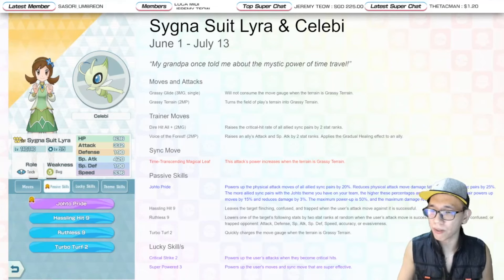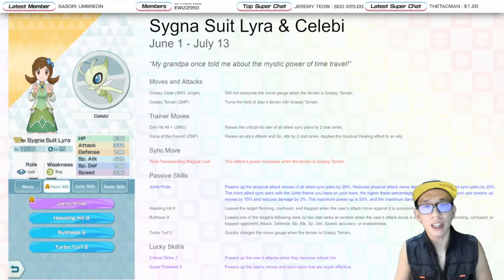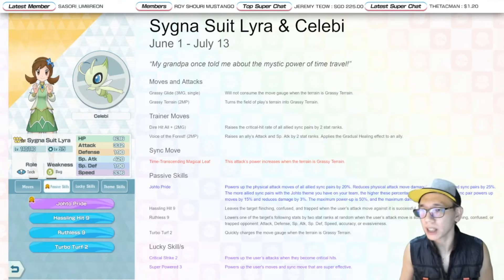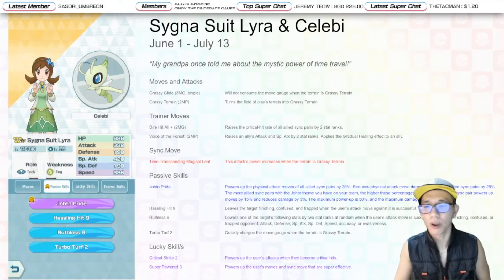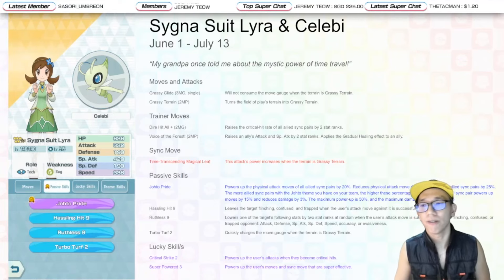She is able to maximize her own critical hit rate, so I would give her Critical Strike 2 as a lucky skill. You can also give her Super Powered 3 for an extra 10% boost if the opponent is weak to Grass-type attacks. But since Cygnus with Lyra can be used off-type stages using the infinite flinch, Super Powered 3 won't work if the opponent isn't weak to Grass. Personally, I'd rather get Critical Strike 2.